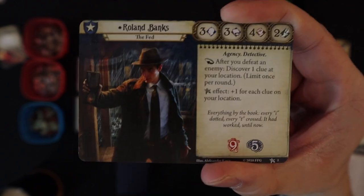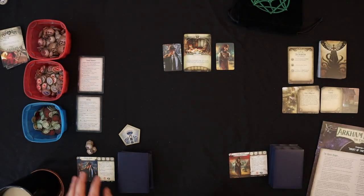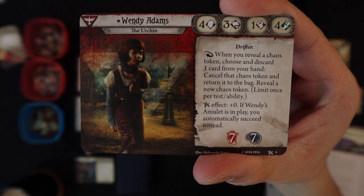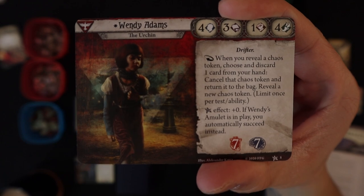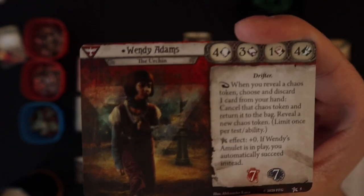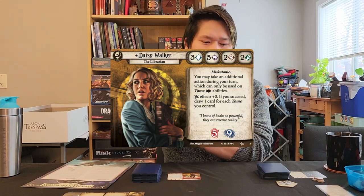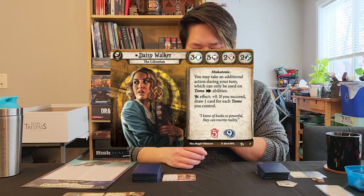You can play the game completely solo, but I've heard two-handed is sort of the best way to play, which is why I want to try it out. We're playing with Roland Banks, who is the detective — or federal officer — and he's one of the core box characters. I played him with my girlfriend; he's probably going to be my main because I love a good combat. I'm also going to try out Wendy, who is part of the survivor class — she evades a lot and gets really lucky with certain things.